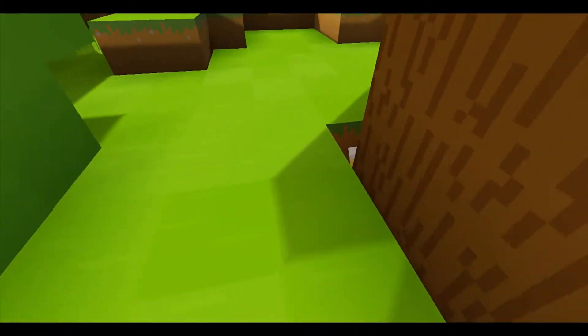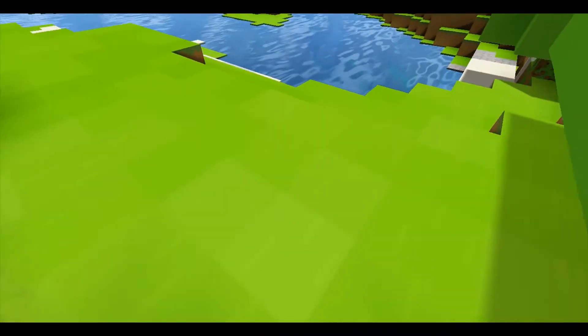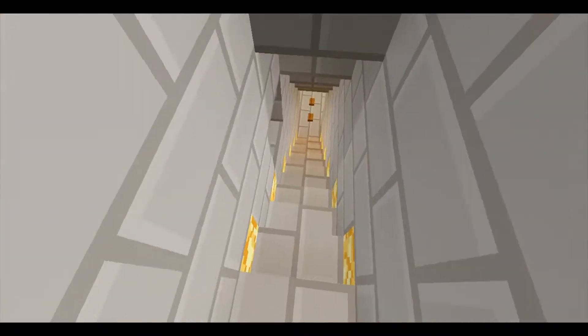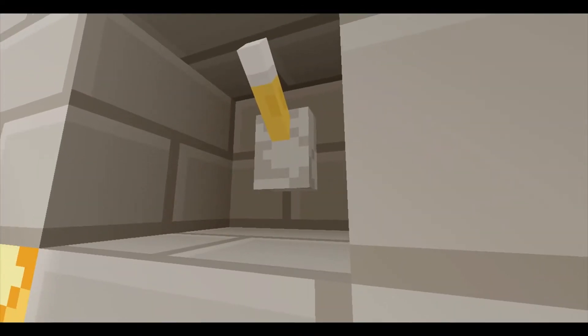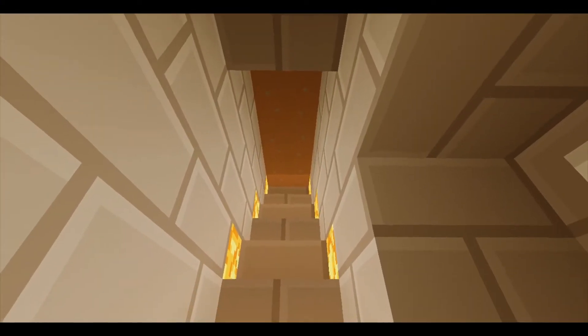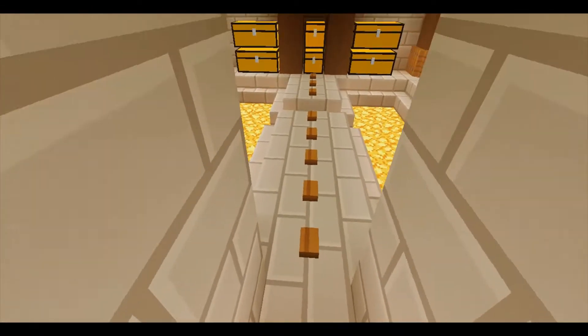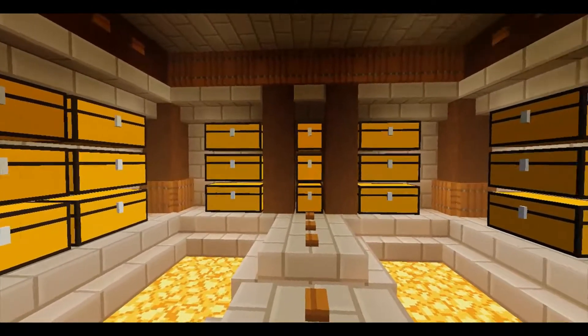Because there is this lever over here. If you flick that, this secret passage reveals. And you can flick this lever again and it closes the path behind you. And then you go into this room full of chests.